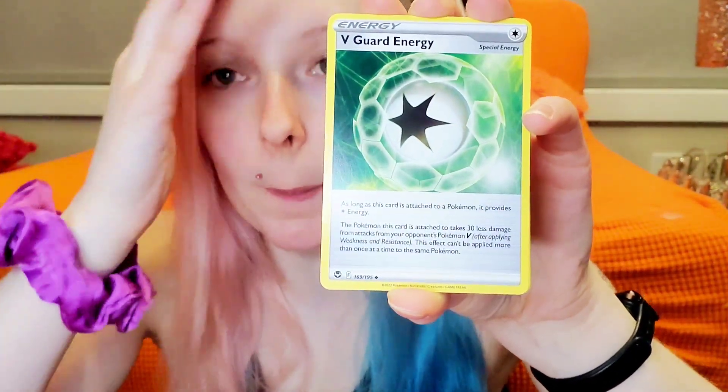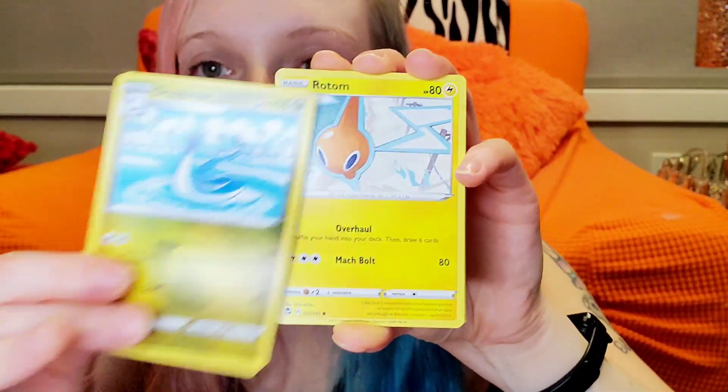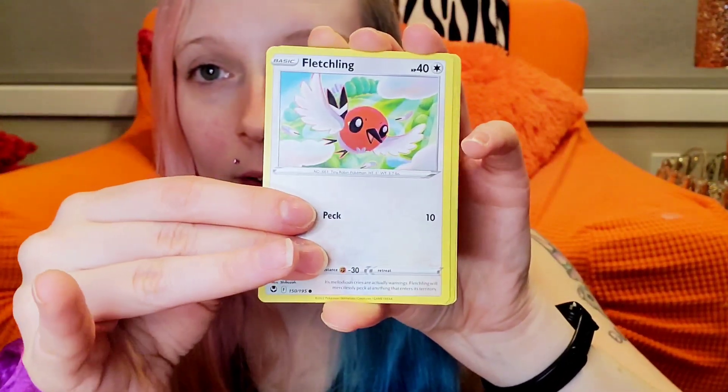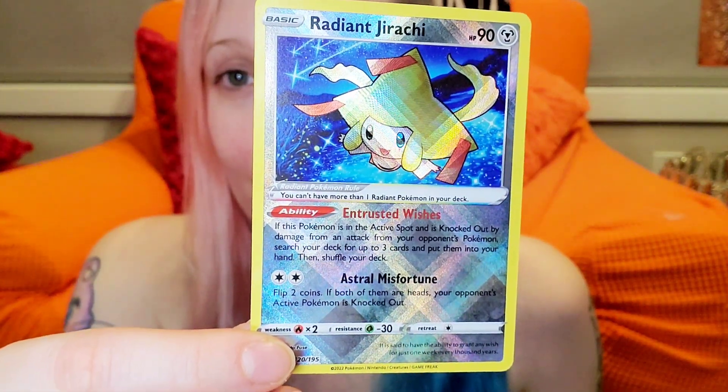Here we go. I don't know what that says — Tora Cat. Dragon there. Road Tone. Funnery. Cheapy. Fancy. Fletchling. Hey! Radiant Tyranitar! My freaking brain. I'd say that's a pretty damn good start. That's very cute and very shiny.